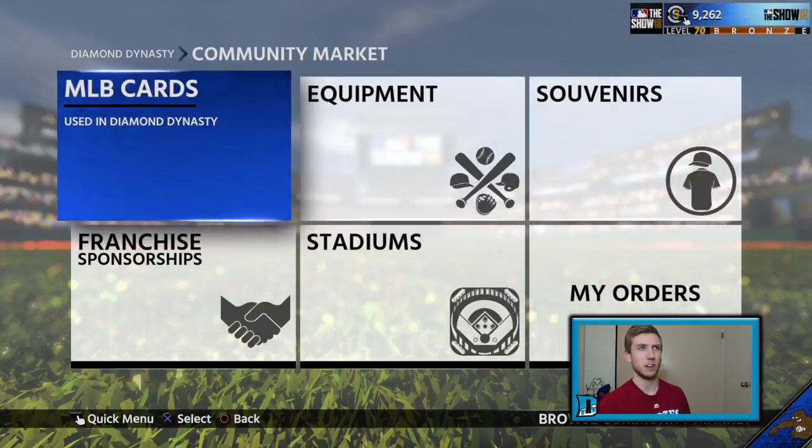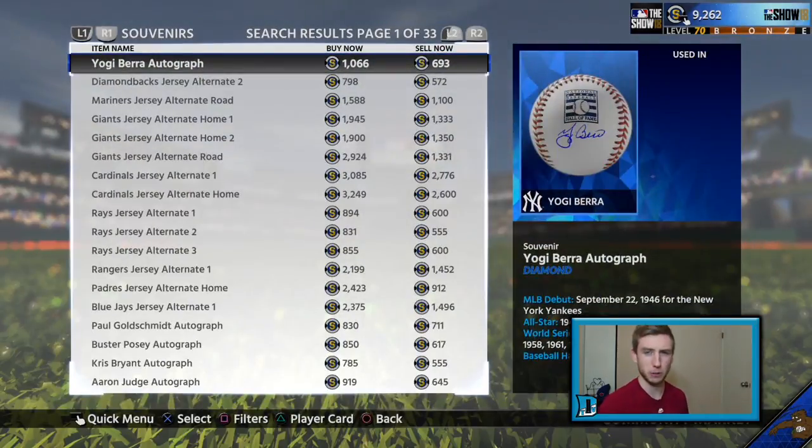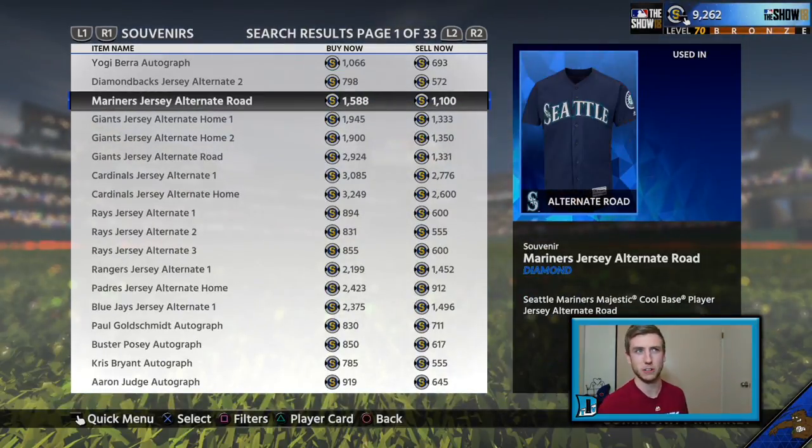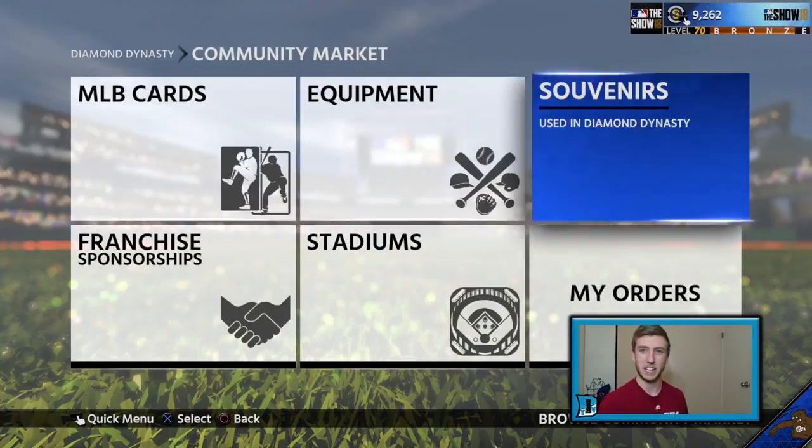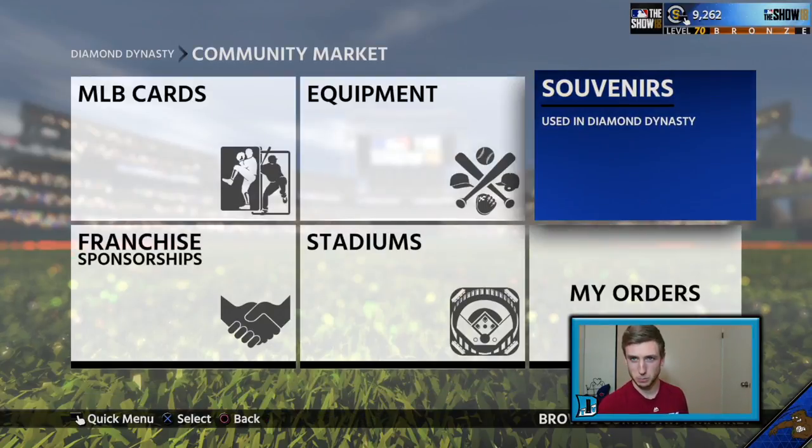So, souvenirs — obviously these are souvenirs, right? Your autograph balls, your bats, your hats, your jerseys — all kinds of good stuff that isn't a player, a sponsorship, a piece of equipment, or a stadium. That's a souvenir.